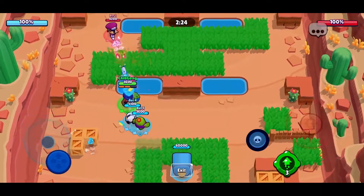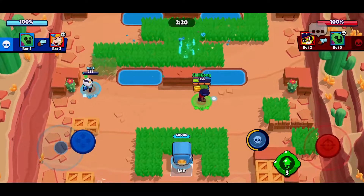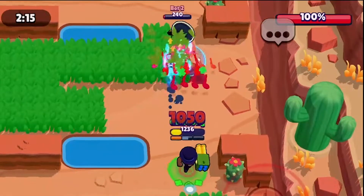The main thing is to practice the timing of Brock's shots, and afterwards it is all about predicting where the enemy will go. This applies to a lot of ranged brawlers, like Piper, Bee, and Bell.